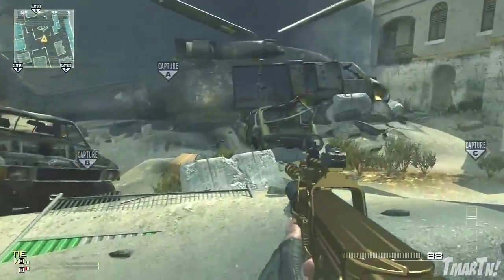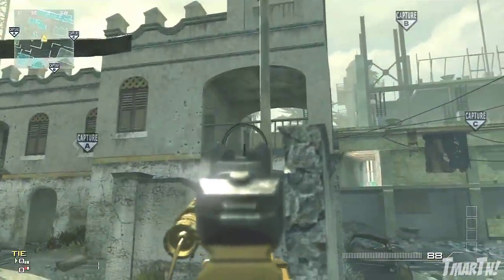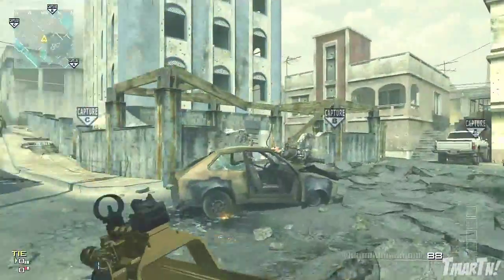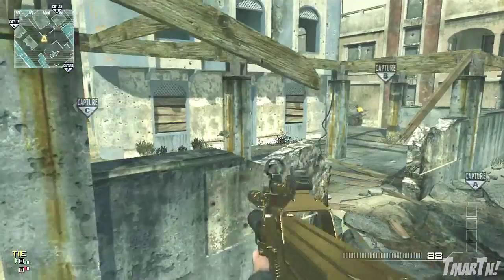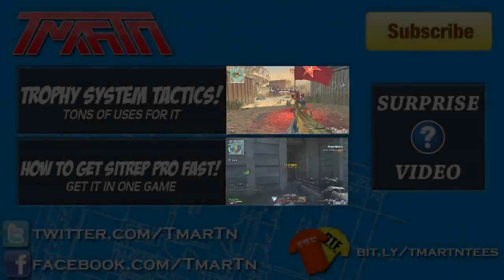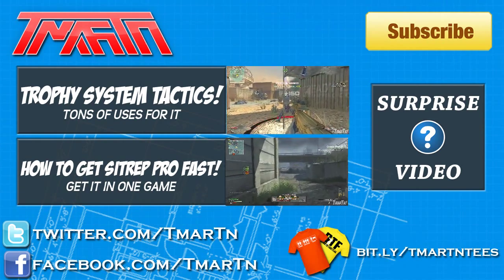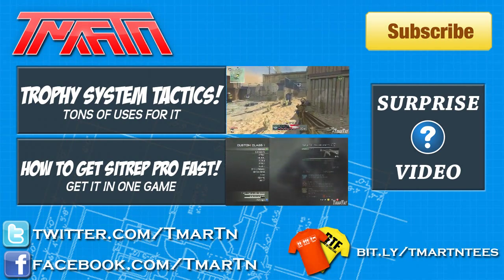Anyway guys, thanks for watching. This map doesn't have too many things but a couple of them are really going to help you out — namely the chopper where you can jump into the window, as well as going around the bucket room ledge. If you enjoyed make sure to let me know, check out one of the other two videos on screen, and I'll catch you all later!